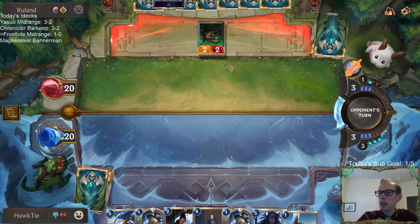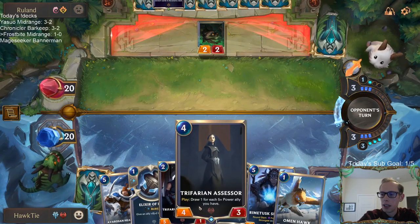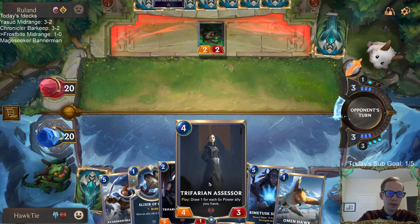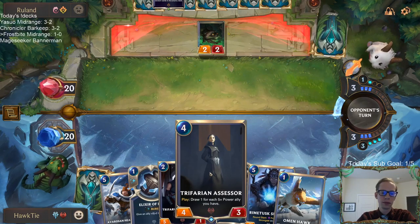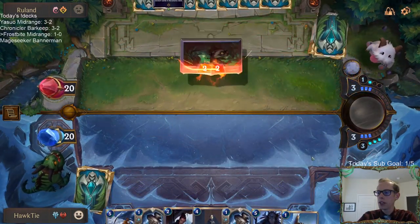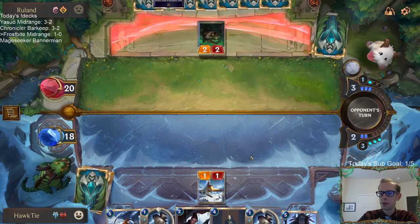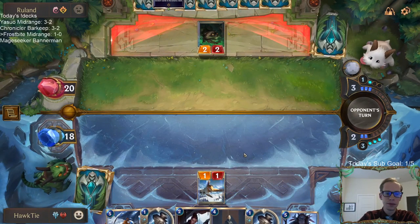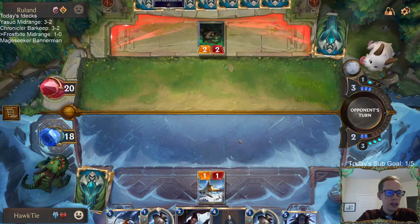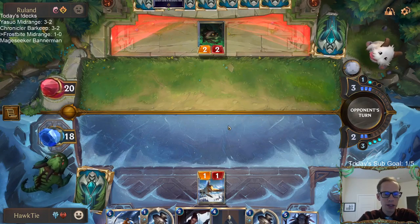If they tap out and I know my Glory Seeker will be safe I could just play it — of course I have Elixir of Iron to protect it. Just play Assessor, draw one card. League of Legends Quinn isn't very good.